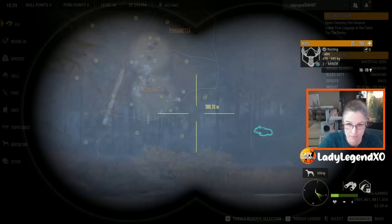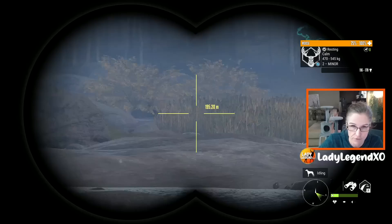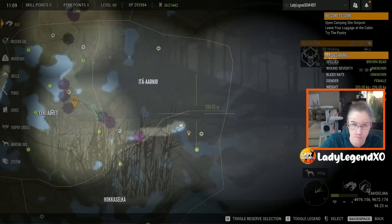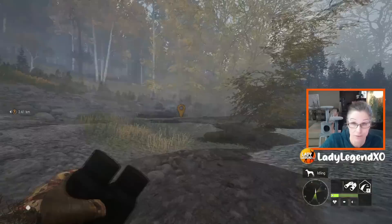Look at all the animals we have here — we have moose resting, and whitetail right there, there's another whitetail zone there. I actually have another diamond potential whitetail. I don't think he's big enough, but we're going to find out. Bottom right corner, and three whitetail zones right there — pretty sweet spot.